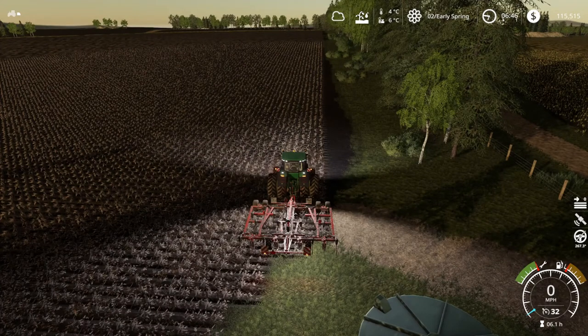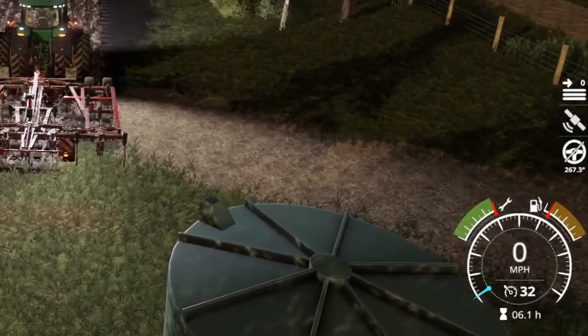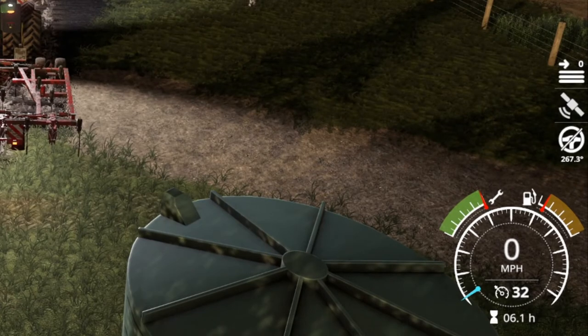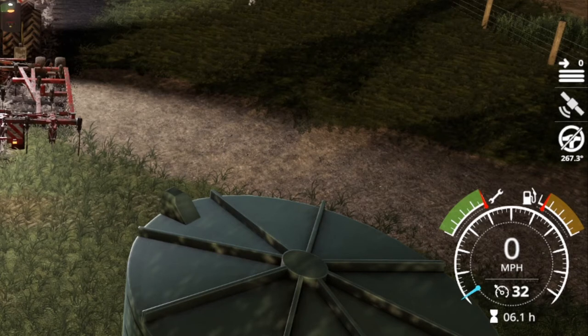All right, here we are at field 10. We're getting ready to do some cultivating and we're going to use our GPS mod on this job. The first thing I want you to notice is on the right side of the screen above your speedometer, you'll see three little icons. The top one tells you what row you're on, the second one tells you that your GPS is activated, and the third one tells you if it's engaged or not and your heading.